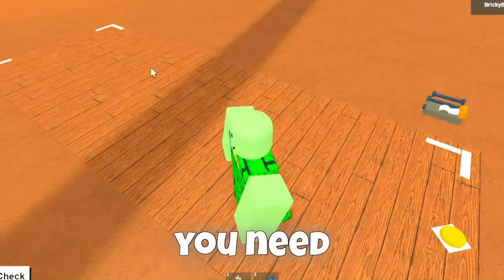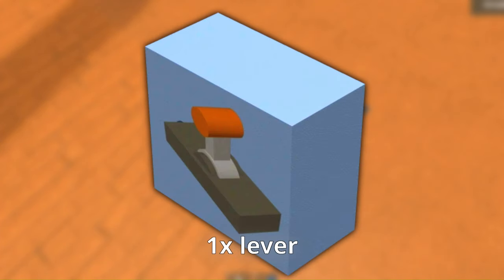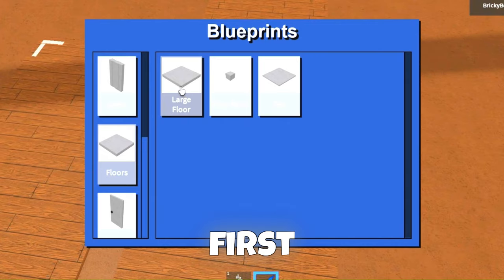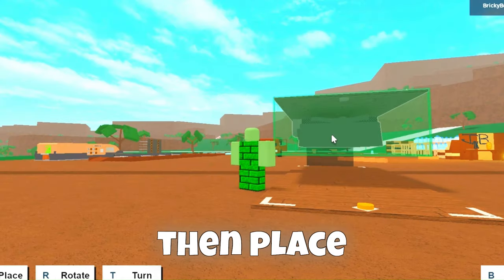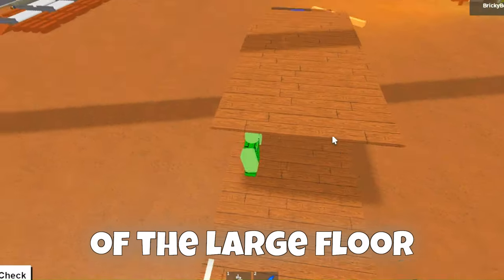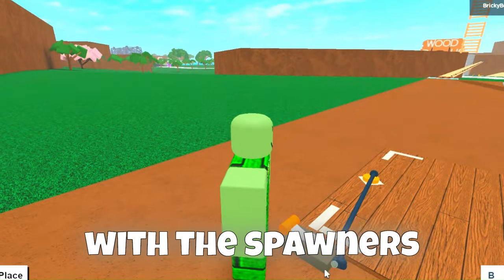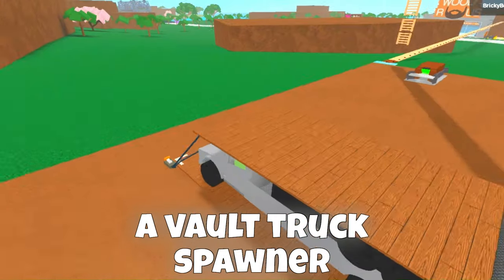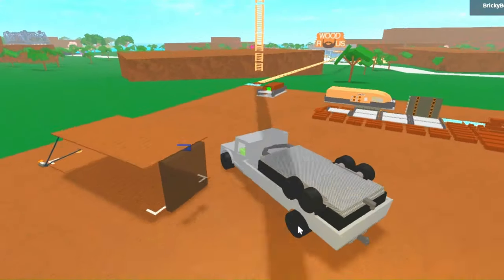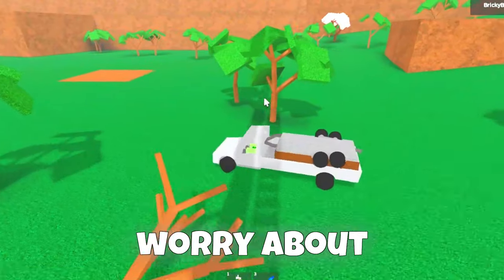To get it, you need 1 truck spawner, 1 trailer spawner, 2 wires, and 1 lever. First place a large floor at the back of the truck spawner, then place a trailer spawner on top of the large floor, then place a lever and connect it with the spawners. Now you have a vault truck spawner. The blueprint glitch works with it, so there is nothing to worry about.